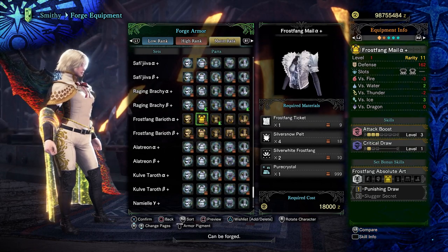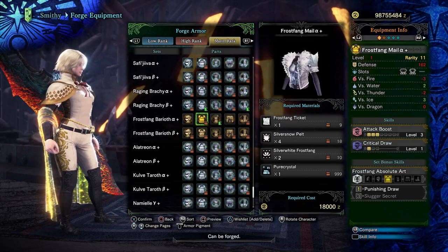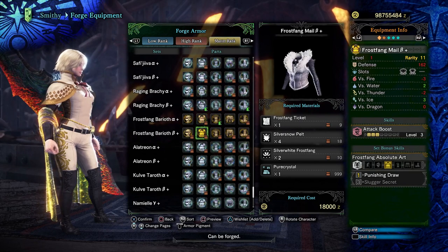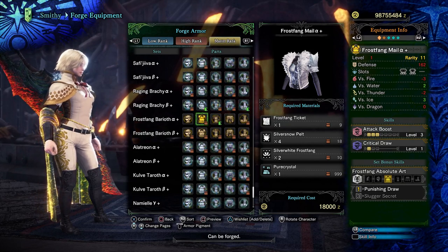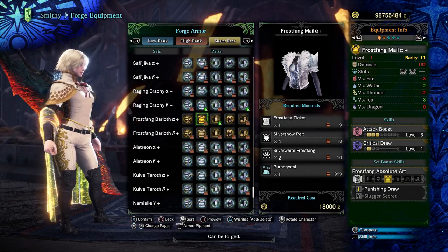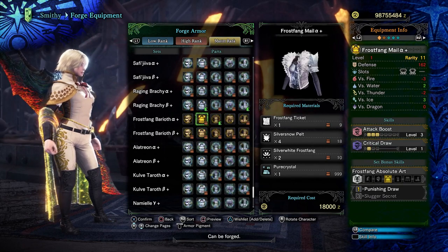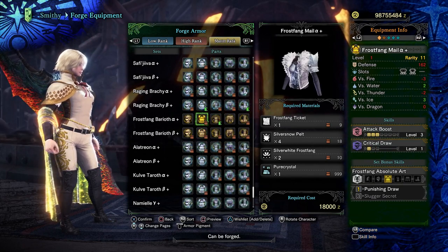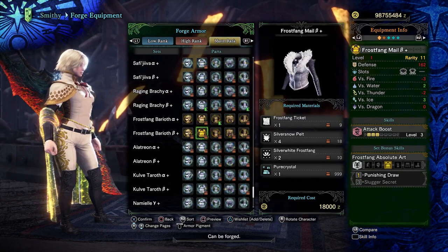Looking at the alpha chest piece: not only is beta a sidegrade to one of the best chest pieces in the game, but you then gain critical draw on top of that in exchange for dropping a four-slot down to a three-slot. This is really nice for fitting coalescence. A lot of endgame sets are full of four-slots but don't have three-slots, so they end up burning a four-slot on coalescence and something like health boost. With this piece you're basically swapping that health boost for a point of crit draw — a really efficient tradeoff. However, obviously if you're not using crit draw on your builds it gains you nothing, so this is specifically for builds where you want critical draw.